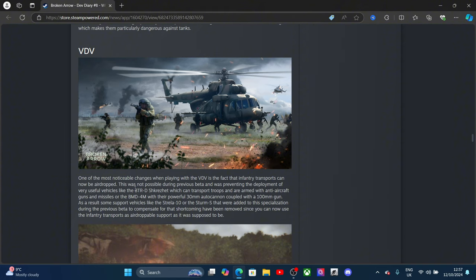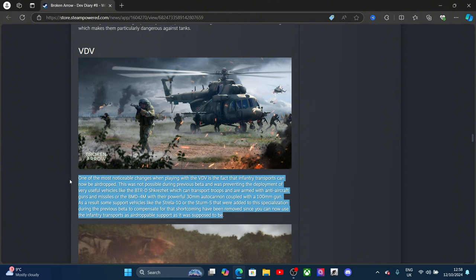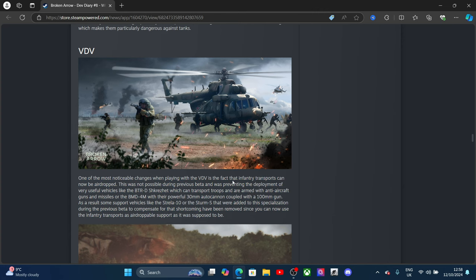As a result, some support vehicles like the Strela-10 and the Shturm-S that were added to the specialization during the previous beta to compensate for shortcomings have been removed, since you can now use infantry transport airdrop for units as was originally intended. So you can drop vehicles — imagine dropping a tank right in the middle of a battle!